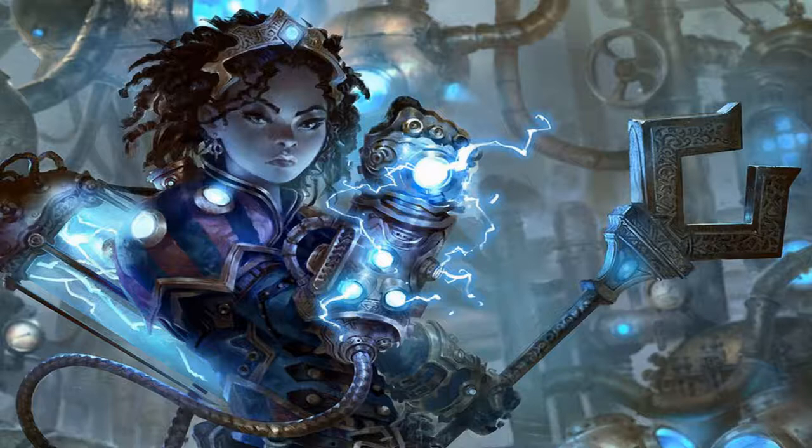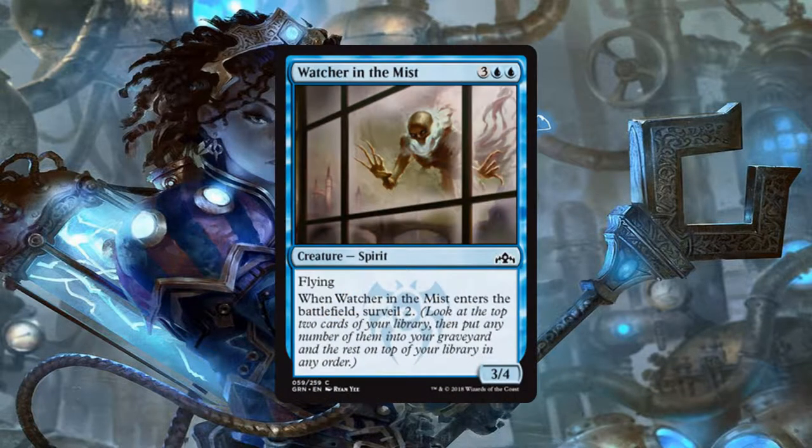Last but certainly not least, we have Watcher in the Mist, a 3/4 Spirit for 3 generic and 2 blue mana. It does have flying and when it enters the battlefield, we get to Surveil 2. This card is not broken by any stretch of the imagination, but it is still a good card. It's a reasonably priced flyer that lets us Surveil when it enters the battlefield and for a flyer, it's got some respectable stats. This is one I'm definitely going to be running one if not two of.